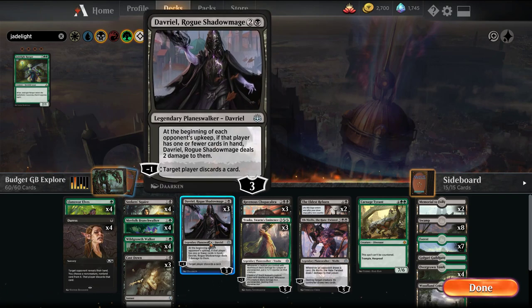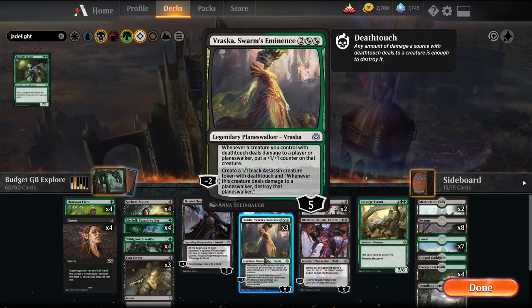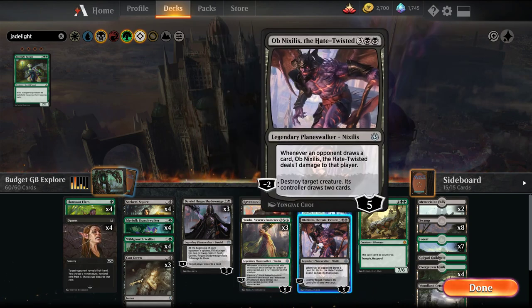What we're playing is a combination of Davriel, which will eat away at the opponent's hand in conjunction with Duress. Vraska's Swarm Intelligence, which we can use to create 1/1s with deathtouch that can trade with bigger creatures, but also as a way of pseudo-removal of Planeswalkers. We have Omniscience, which taxes card drawing as well as can serve as removal if need be, or draw us cards in a pinch. And finally we have the 1 free Carnage Tyrant that we get, as a way for us to close out the game.